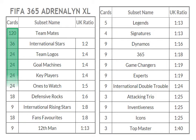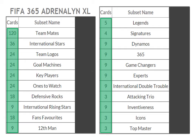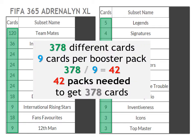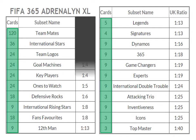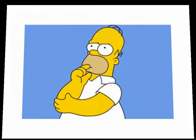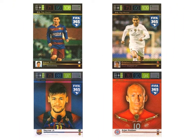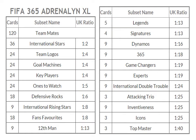We know that we need 378 cards to complete the set. If every single card had the same ratio you would need only 42 packs, assuming you had the tremendous luck of getting all different or swapping one for one. Unfortunately that is not possible as there are special cards which are harder to get. So the question is: how many packs do you think you need to get at least what's necessary to swap in every subset? Let's assume you swap by category — top master for top master, icon for icon, and so on.